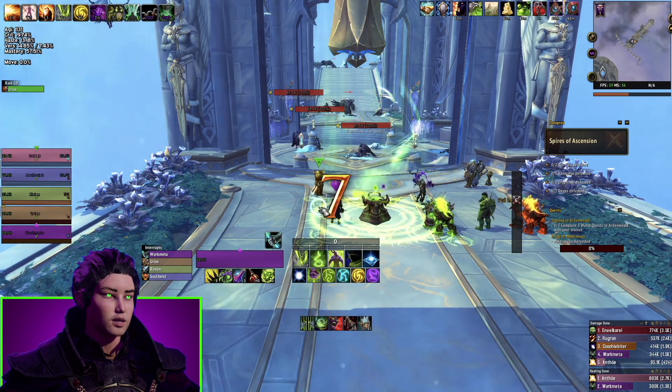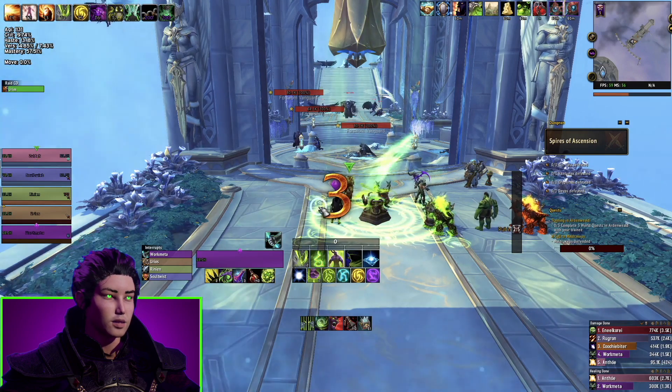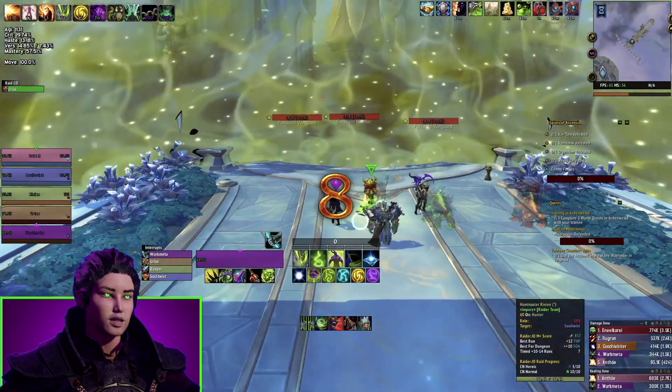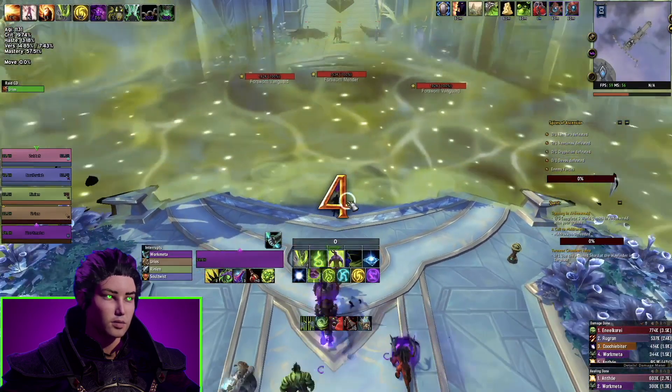What is up, it's me, and today we're going to be checking out a Spires of Ascension plus 11 on my Vengeance Demon Hunter. I'm going to commentate some of the things that are very unique to Vengeance Demon Hunter tanks that change the way you do the pulls compared to my Protection Paladin.